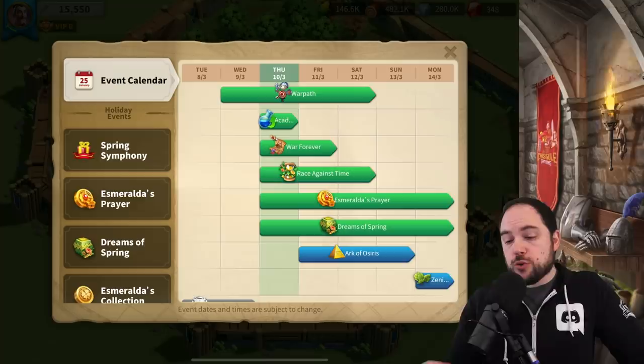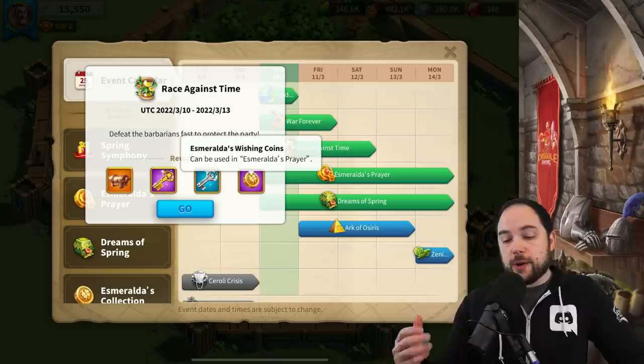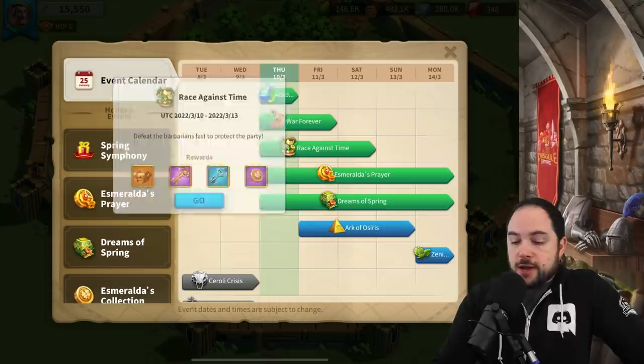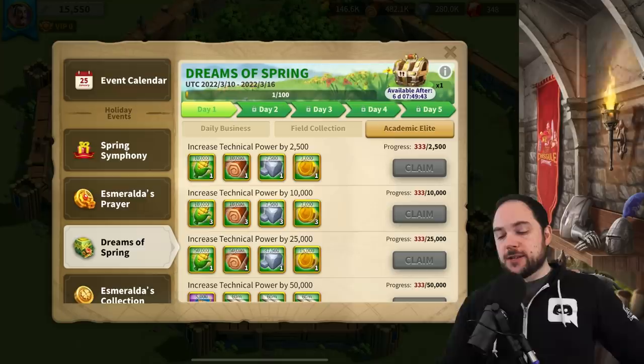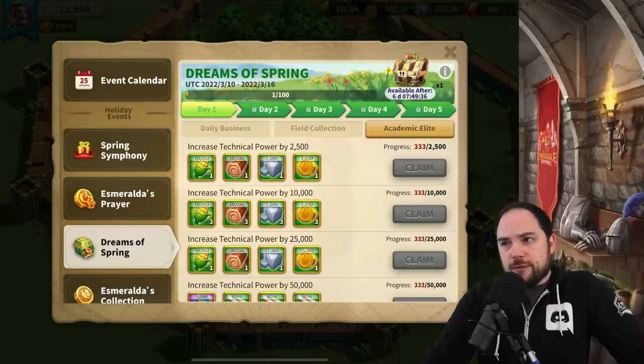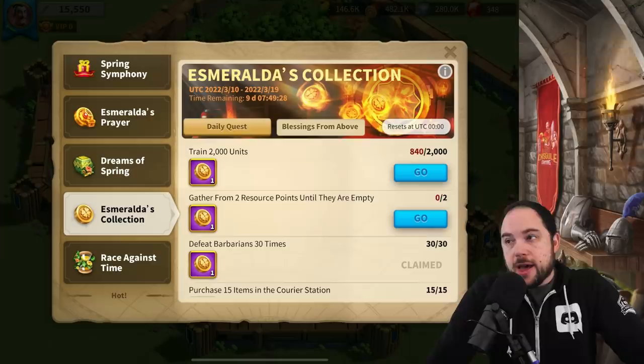Here are the events I can show you for now — the springtime events, and there are more coming. In this kingdom we've got the Race Against Time, which is very relevant because you get Esmeralda's Wishing Coin here. That's what you use to play the Esmeralda's Prayer event. There's also a quest series called Dreams of Spring, but weirdly no coins are awarded in that event — no premium currency, no secondary currency. This is a much more simplified holiday event because all those currencies are gone; all you need are the wishing coins.